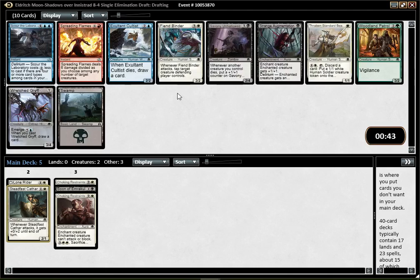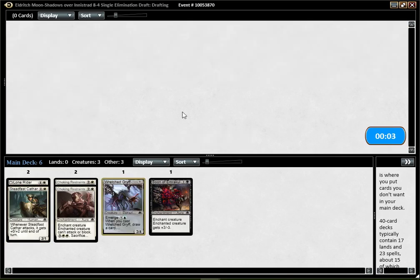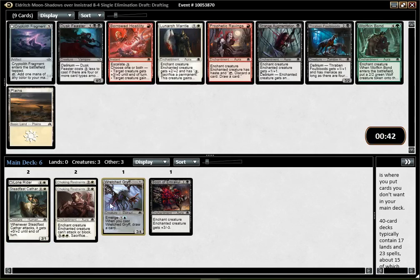Whoa, that pack is quite interesting. Fairly lit Spreading Flames. Wretched Grief is, I think, the best card though. I don't have to be black — black did not seem very open this pack, and black is not a very good color in general. I think I'll just pick the Wretched Grief and see if I can go blue. There's still a Scoured Laboratory and a Cultist left. We've seen a few packs with quite a bunch of good blue cards. Black just doesn't seem open, and Wretched Grief is just the best card, so it's time to maybe move in some other direction.